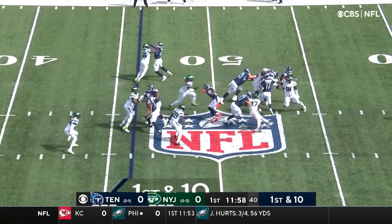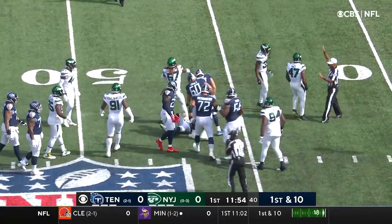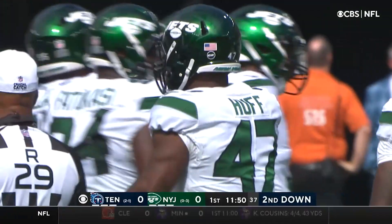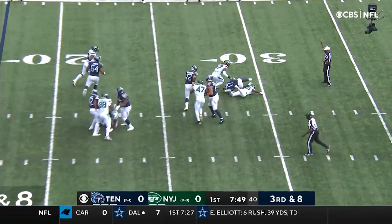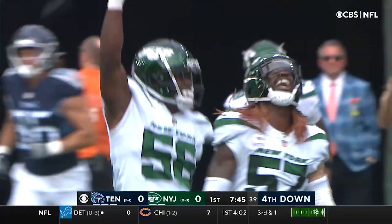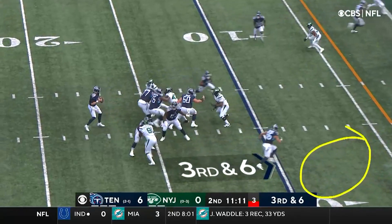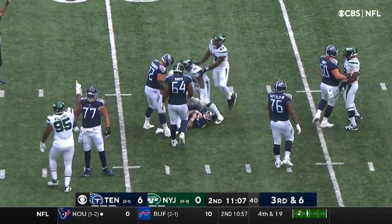Play fake. Tannehill goes down hard. C.J. Mosley leading the way. Tennessee two for two on third down on this drive. Here comes the blitz and Tannehill goes down! Quincy Williams — watch this back side. Tannehill under pressure and goes down. Sacked again.